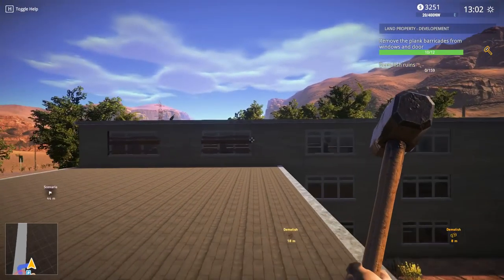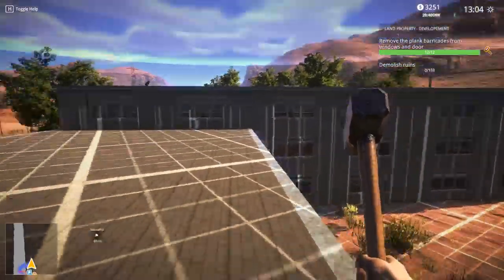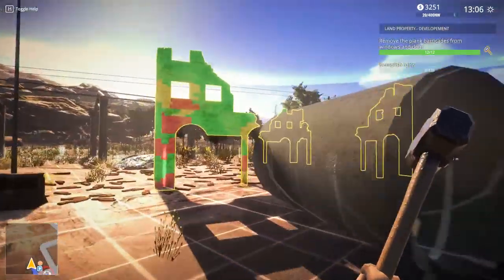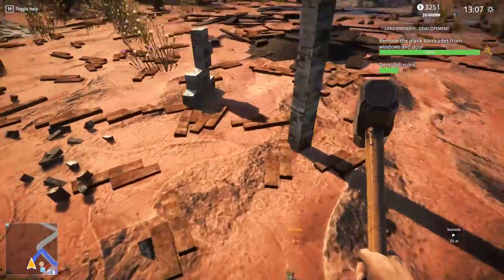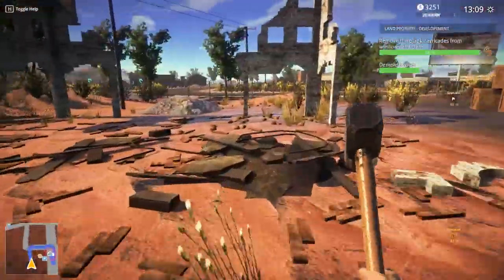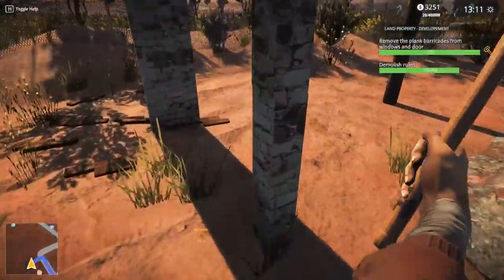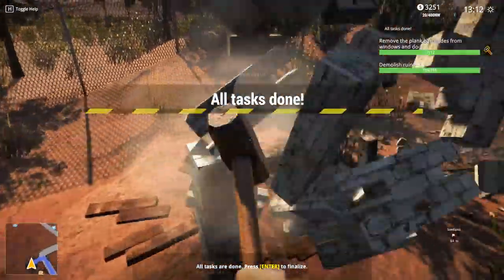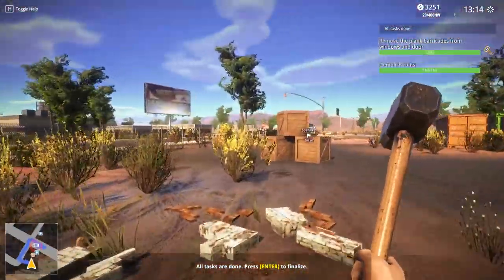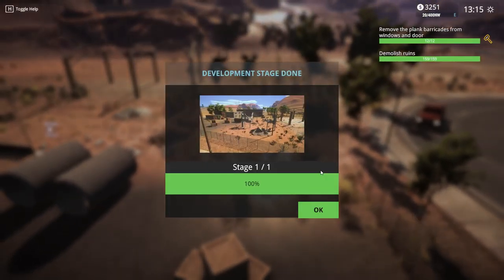Alright, remove the planks and demolish the ruins. I don't get paid for this so don't waste time - just knock them down, get it over with. We're on our own dime right now, we got no time for this, we gotta get some jobs. They're not all done - there's still some hanging out here. Okay, all tasks done - finalize! Give me that sweet cinematography. Stage one of one done - we're in business now!